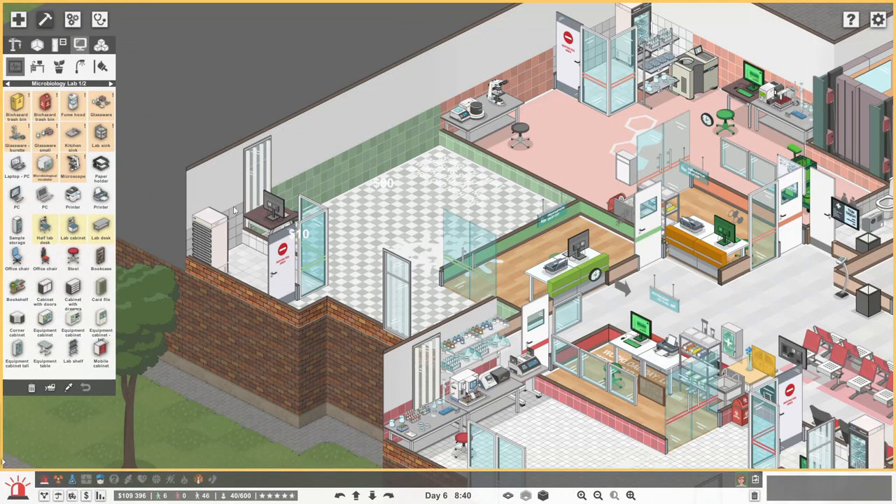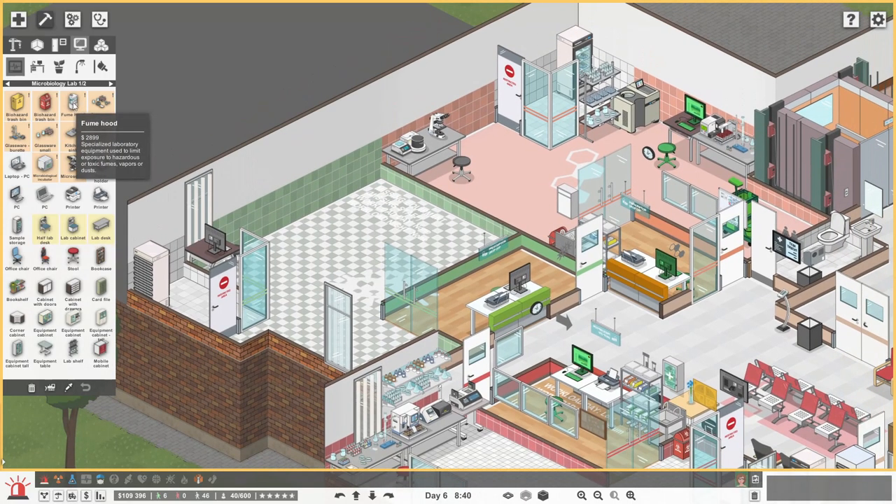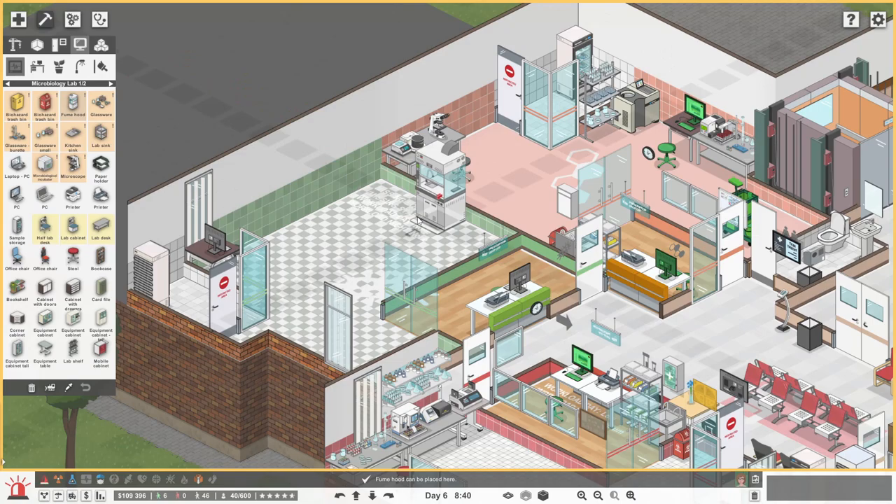So that's our little sample room there. And then we need some bins, fume hoods, that kind of jazz. Let's get some fume hoods on this wall, I think. I'll save a space because obviously when we have a bit more money we can get two of those.